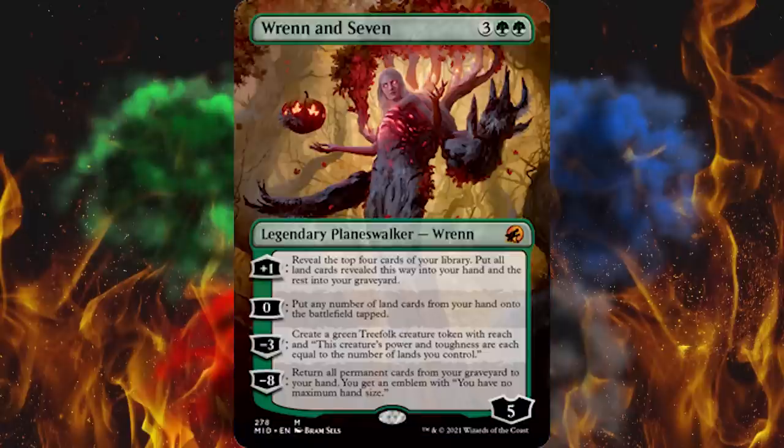I think he named his treefolk by numbers because he didn't want to come up with names, and then something happened to Six. So this is literally the next one in line — that's my understanding of the Wrenn and Six lore. Wrenn and Seven — I assume in the next set it'll be Wrenn and Eight. It's a five-cost planeswalker, Legendary Planeswalker — Wrenn. Five for five, which is always fun — four abilities.